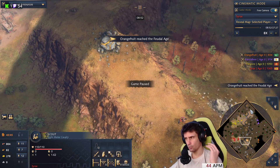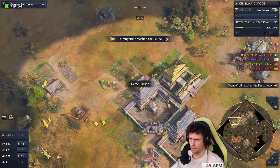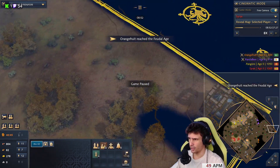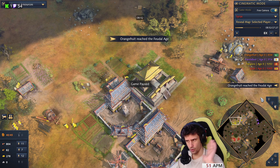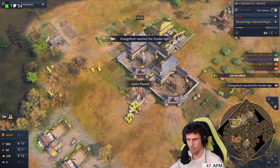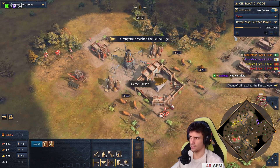Also very important in team games: you have to communicate. You have to let your ally know that your opponent is trading - ping on the trade, hey this guy is trading. Do you want to go for double TC and let this guy trade? Fine. But you have to inform. Communication is key in team games.